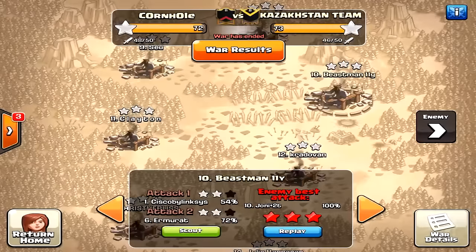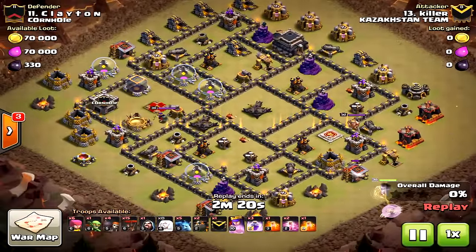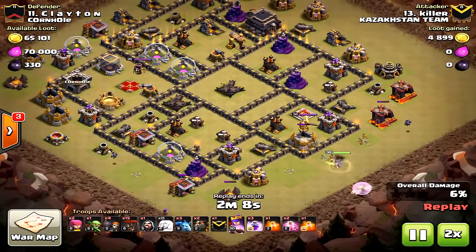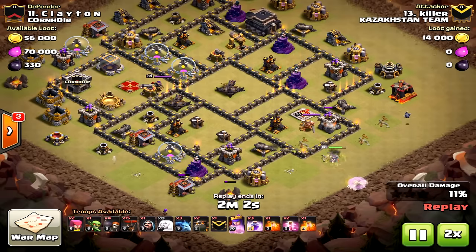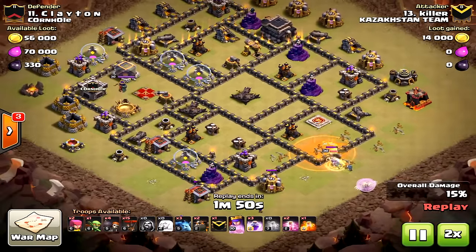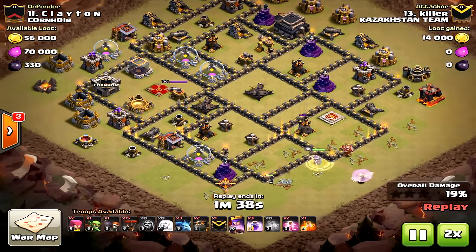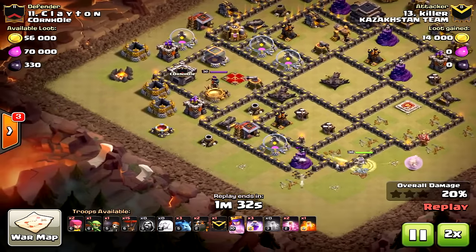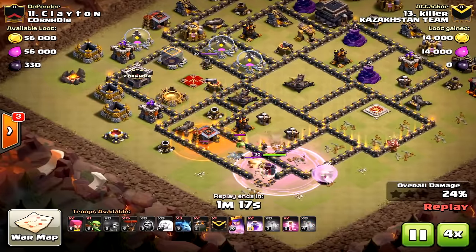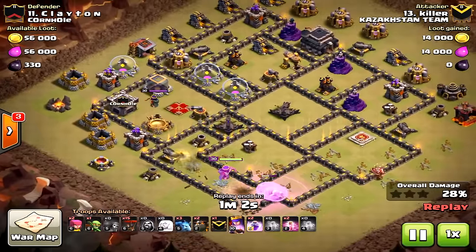Just showing a variety of attacks — this is the same kind of composition. A lot of people do penta LaLoon but I think this is better, depending on the base. You want to go for bases where air defenses are easy to access and X-bows are pointed down. In this one they're pointed up. Notice he uses one poison on the king — very smart — so he can save a rage for the queen's ability. Then use the other poison on the clan castle.